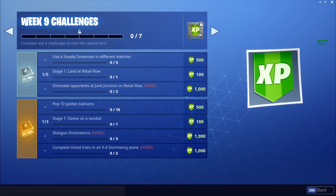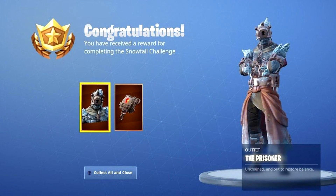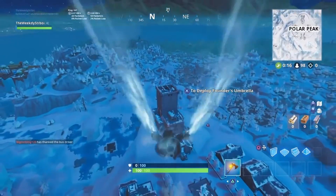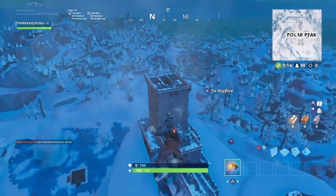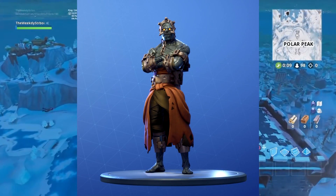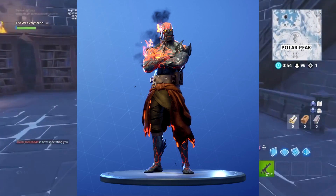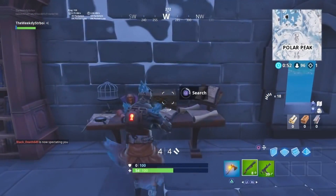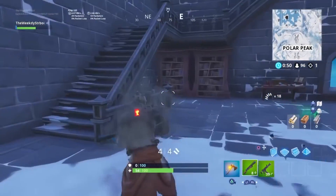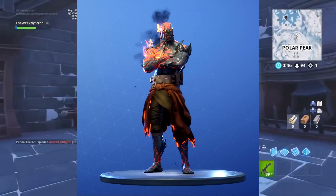Moving on — the Week 9 challenges are out today. Go pick them up; you can also get the Prisoner or Snowfall skin. Talking about the Prisoner skin, there are some secrets: once you unlock it by completing all Week 9 challenges, you can get Stage 2 where he doesn't have the lock on his face. You do this by landing at Polar Peak, going into the castle, and picking up the key there.